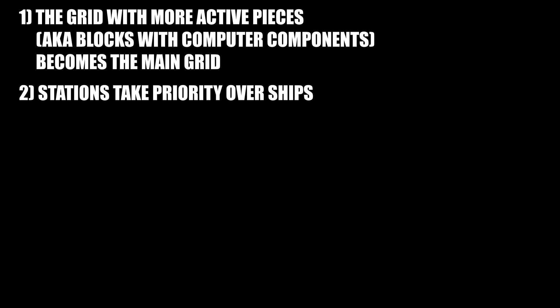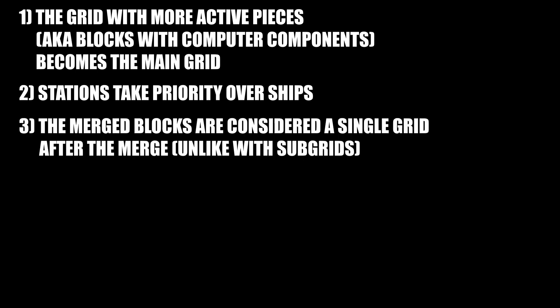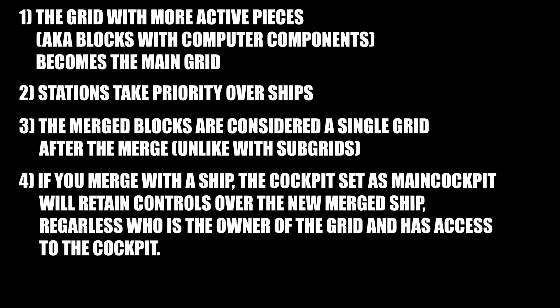Merging a ship with a single block set as a station turns the ship into a station too. Three: the merged blocks are considered a single grid after the merge, unlike with subgrids. Four: if you merge a ship with a ship, the cockpit set as the main cockpit will retain controls over the new merged ship, regardless of who is the owner of the grid and who has access to the cockpit.